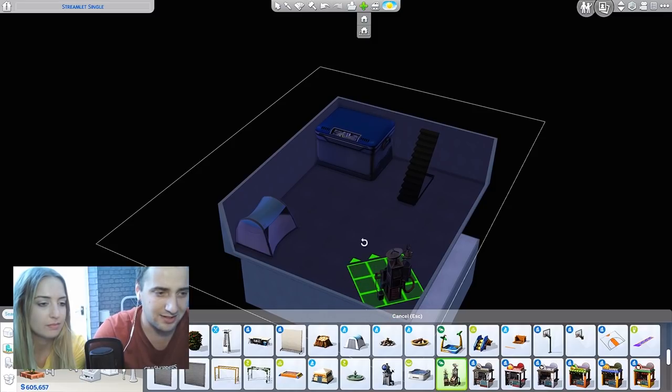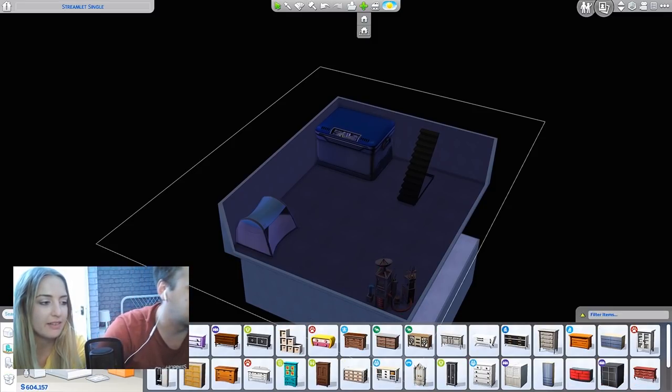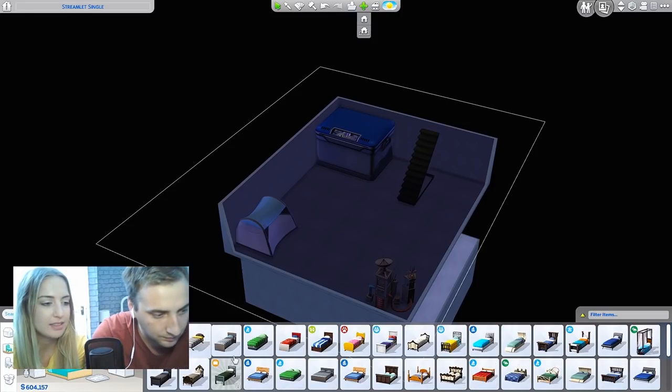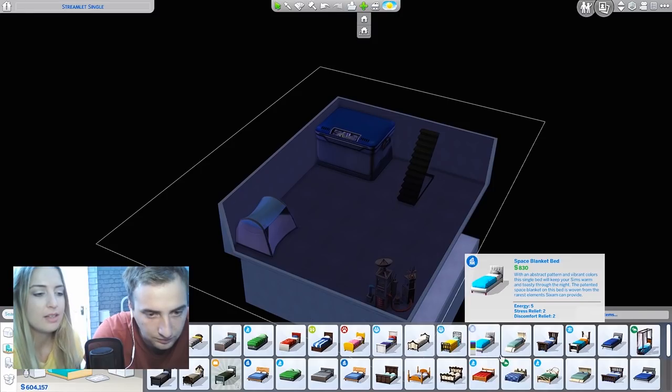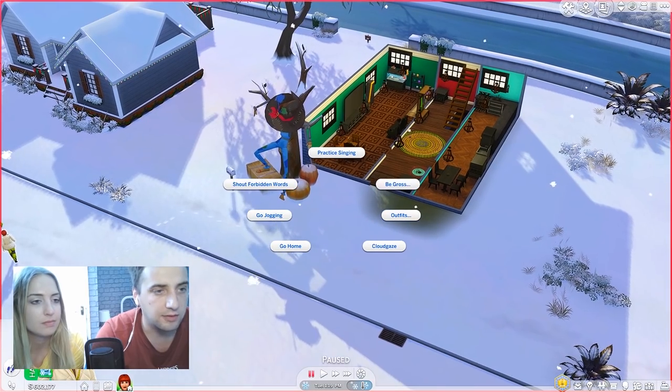Have you got any sort of old rationy-looking beds? Yeah - if you click beds and then click on the bed there. There's like that camper one there and then a single one there.